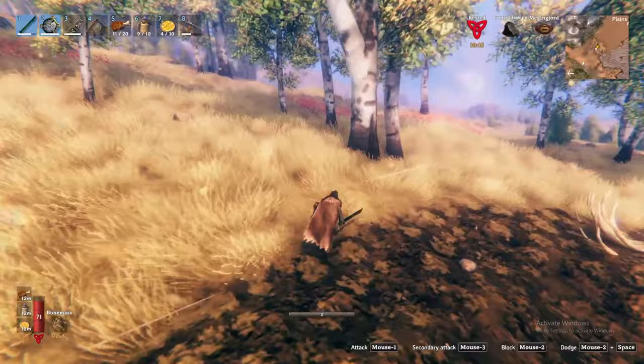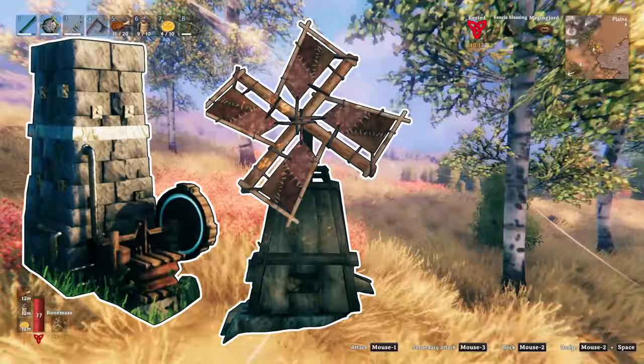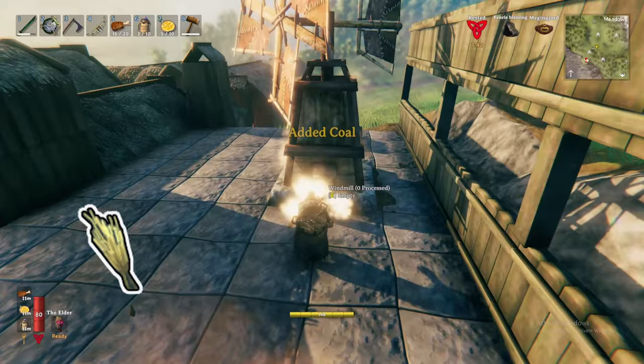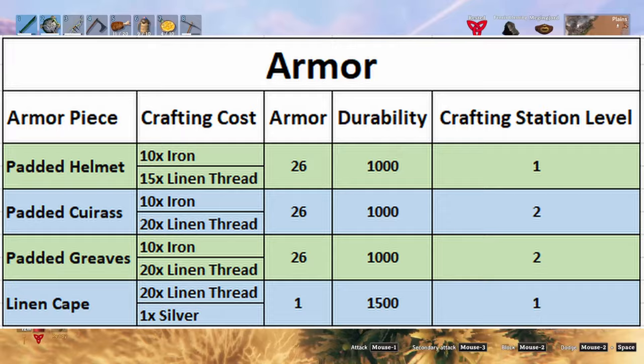Black metal scrap, barley, and flax are the key resources from the plains needed to advance your game. Having defeated Moder in the mountains, you will have obtained the dragon tear, enabling you to build the artisan table. With the artisan table, you can now build the blast furnace, windmill, and spinning wheel. Smelt your black metal scraps into black metal, grind your barley into barley flour, and spin the flax into linen thread. With both black metal and linen thread, you'll be able to craft the padded armor set, black metal weapons, and tools. I'll leave the full table on screen — feel free to pause the video here.